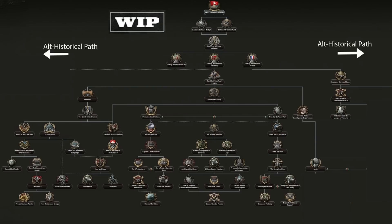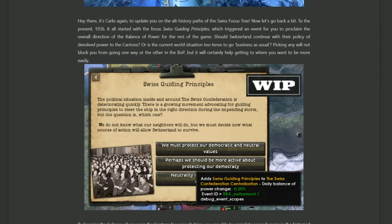Bringing it back to the normal Dev Diary, we can begin by looking at what we saw last week which is the beginning of Switzerland's focus tree and how the first focus is Swiss guiding principles. From there, even if you're going historical, you'll have to take the first four focuses that will lead you down, but then you get to choose whether you're going to go left or right. When you take Swiss guiding principles, an event will pop up which will let you decide which way you want your balance of power to tick — basically whether you want a more centralized or decentralized Swiss confederation. This is a pretty important change you'll have to decide right at the start.